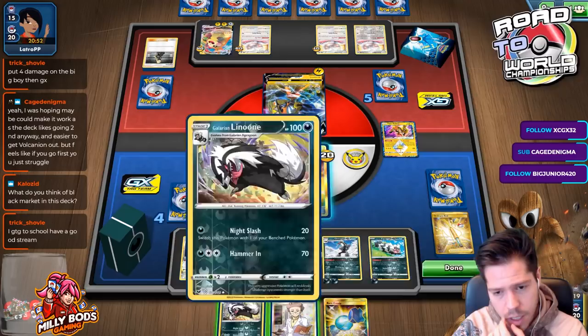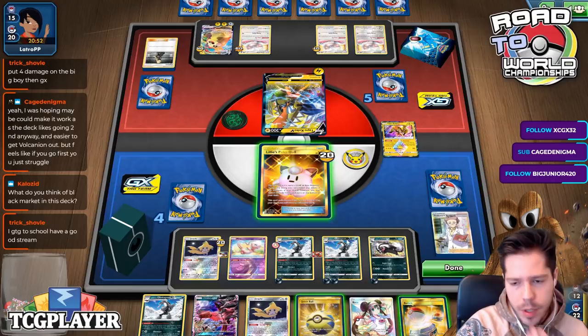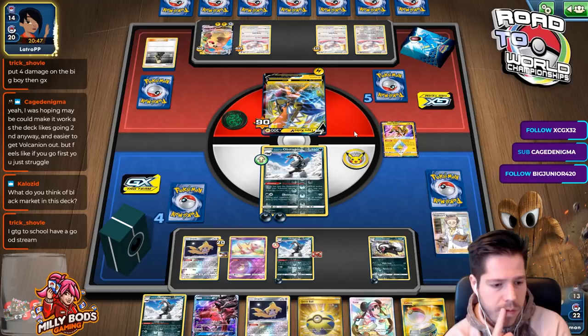I feel like I should just damage this guy. There's Rosa and a bunch of things I'm definitely happy to see. We both have Lillie's Poké Ball, so neither of us can really deck out. I feel like eventually I should win this one.